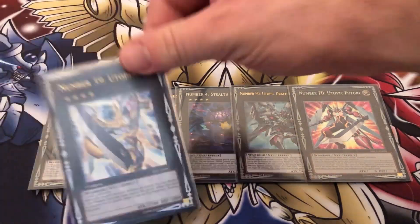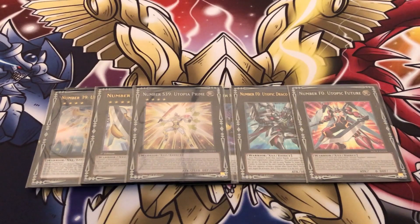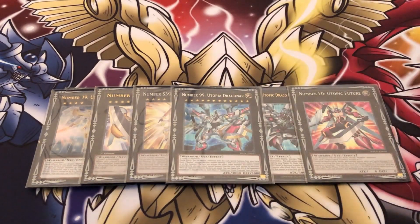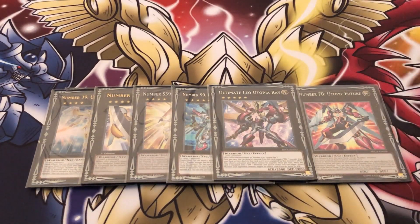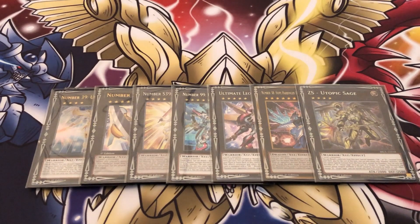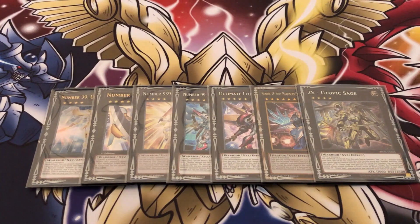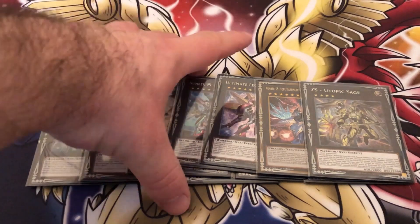Moving on, we have the Utopia package: one Utopia Double, one Utopia, one Utopia Prime — you can play OG Utopia Way if you want — and then the Dragnor, which sets everything going: one Ultimate Leo Utopia Ray, one Titanic Galaxy, and one ZS Utopic Sage. It's a big package but the end boards, as you saw in the combo, are just insane. Made from two cards, this facilitates all those plays. I'm actually enjoying this more than pure Shark because of the versatility.